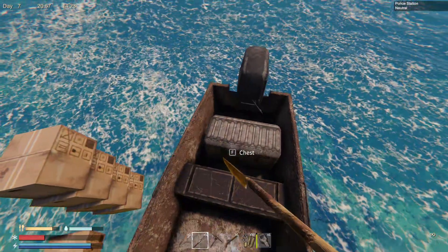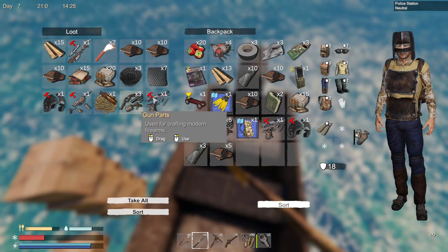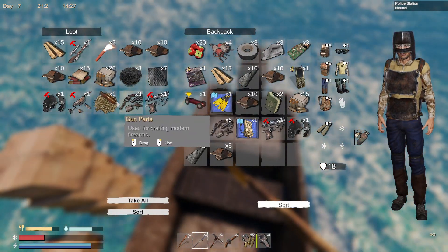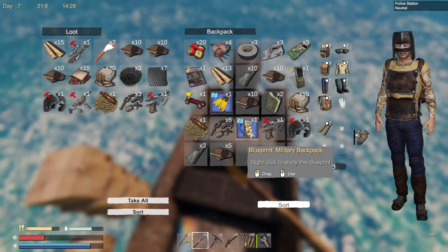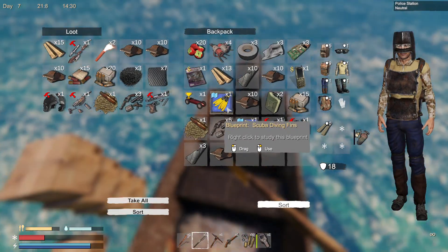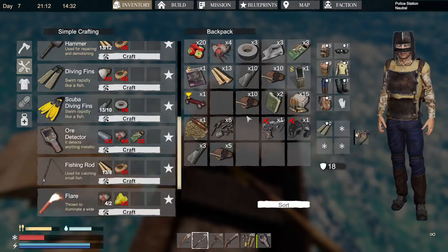Now, what can you find over here? Well, you can find a lot of goodies, as opposed to building materials. Here you'll find broken guns, gun parts, but you also find the military blueprint backpack and the scuba fins, which I assume will be very, very good.